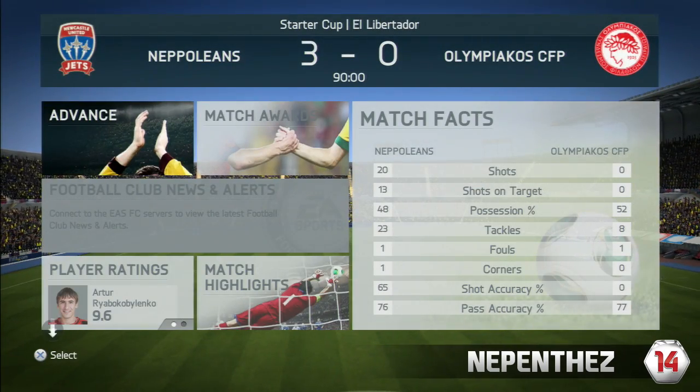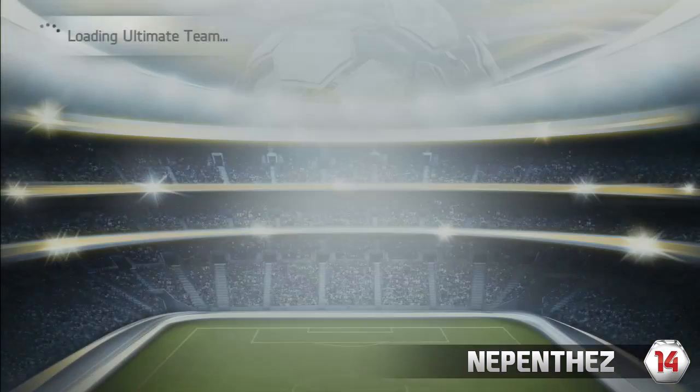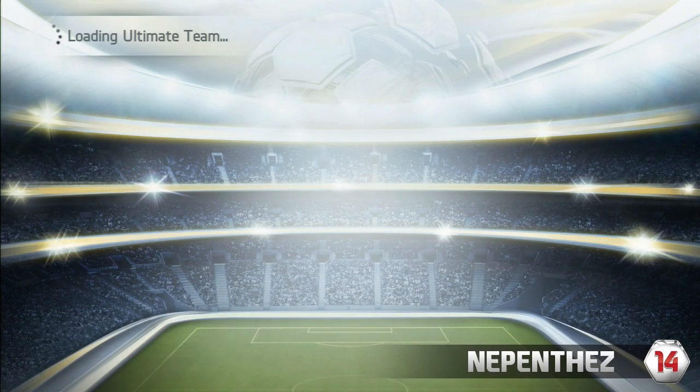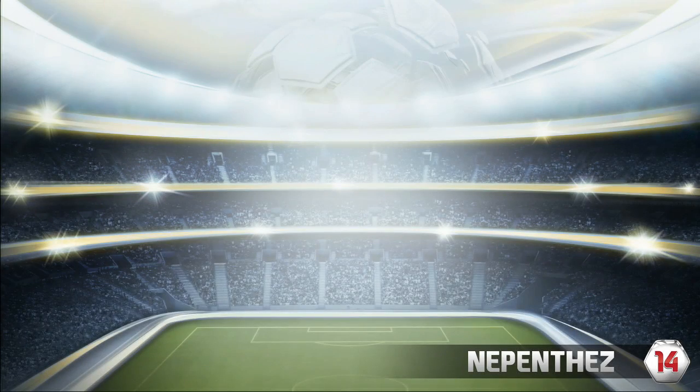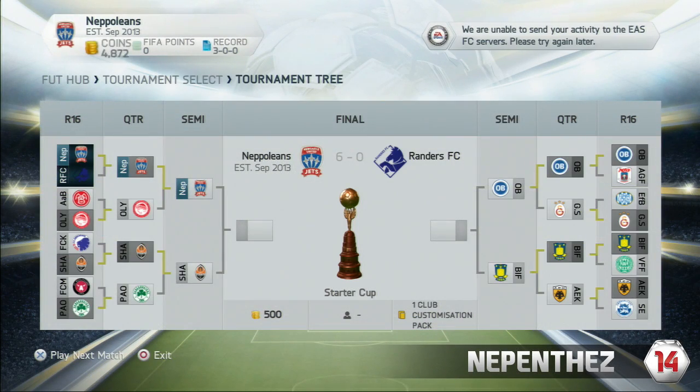As we come to the end of this episode, we're going to look at the club in its current state. We're still in the same position as when we first started — we have the exact same team, we haven't bought a single player, we haven't improved the squad at all. But we've got three wins and more importantly we've got 5,000 coins. That's going to be very, very important as the episodes go on. I suggest you guys start your club in this manner — it will be very helpful, and if you wait for the next episode I'll show you why even more so.